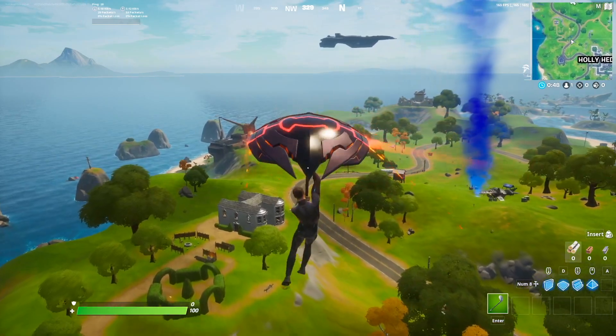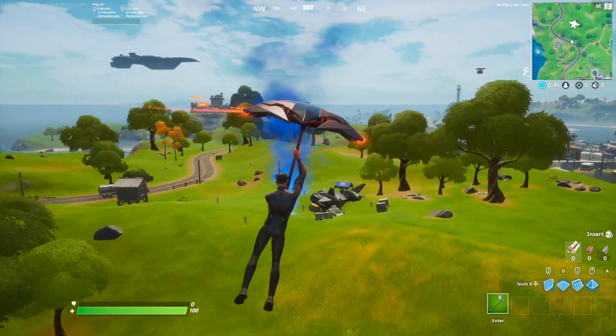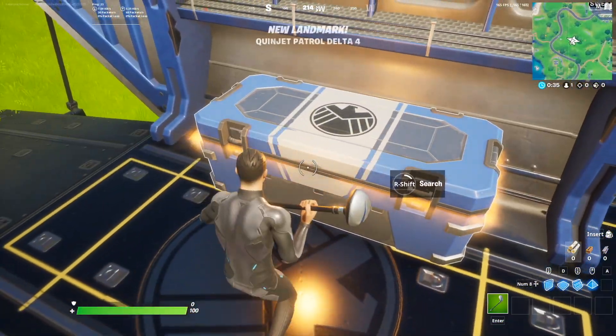For the final challenge, it is open a shield chest. You can do this by landing at the little Quinjets that land all over the map — there's a total of four of these. Just land inside of one and open this big chest right here.